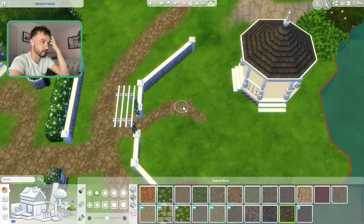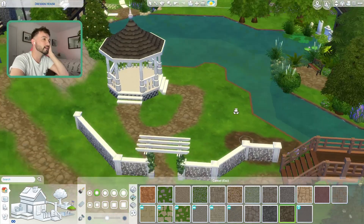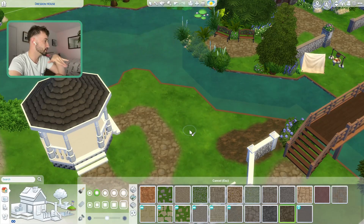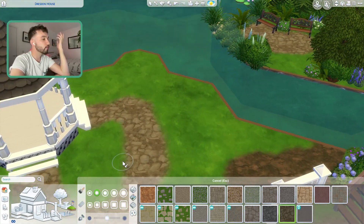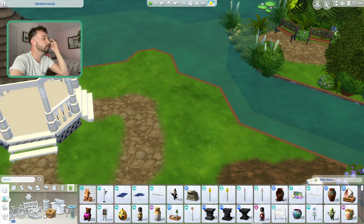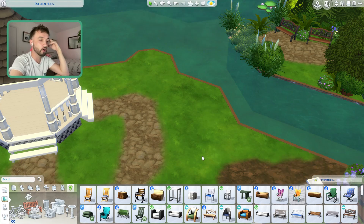It doesn't make any sense to me — why would you get a fence without a matching swatch? That's the Sims for you. We don't understand their design process. Sometimes we get what we want and other times we're left high and dry. I might make a little flower bed here. I've got benches over there and I kind of want to go for that same vibe. Any fun plans this weekend? No, well tomorrow I'm working unfortunately — I hate working Saturdays.